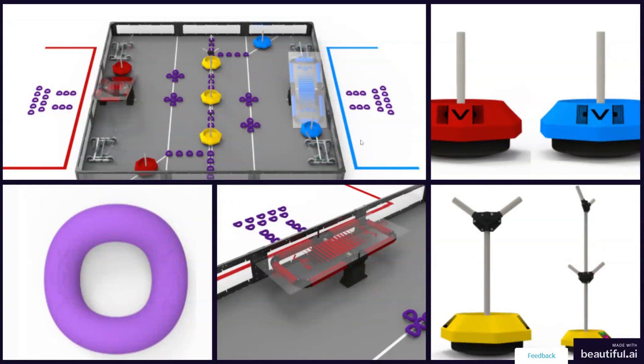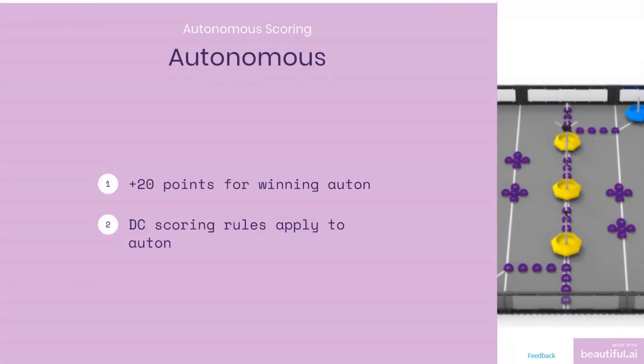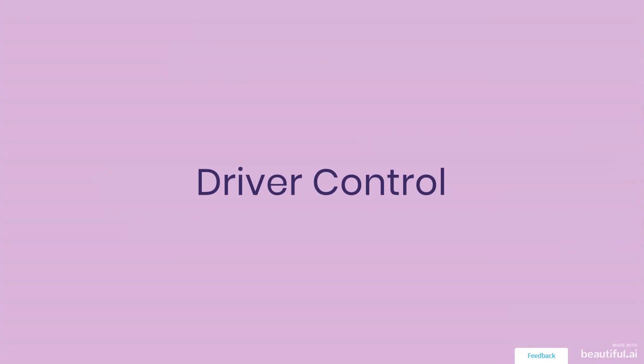The setup is pretty self-explanatory — you have multiple ways to score points regardless of how well your robot performs. There is a 15-second autonomous period and a one minute and 45-second driver control period. For the autonomous period, most scoring rules carry over from driver control. You get 20 points for winning the autonomous round.